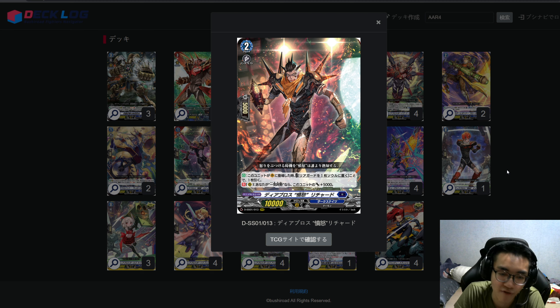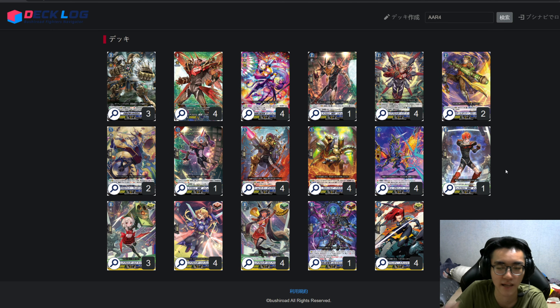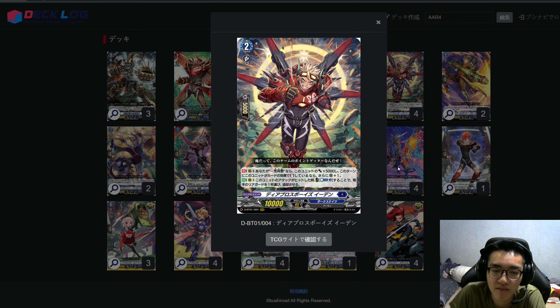For the grade 2 in the ride chain: if you ride on top of the grade 1, put one rear guard into your soul — ideally your starter — and draw one card, so it's a net plus one. If you're in Final Rush it gains +5k. It's more of a start deck card; just have at least one copy in your ride deck. The other grade 2 I run is the triple ride card. The first skill continuous: if it's in the front row it gains +5k, and when it stands by a card effect it gains Critical +1.